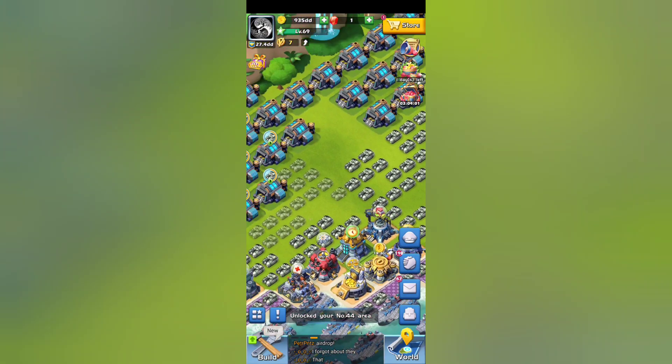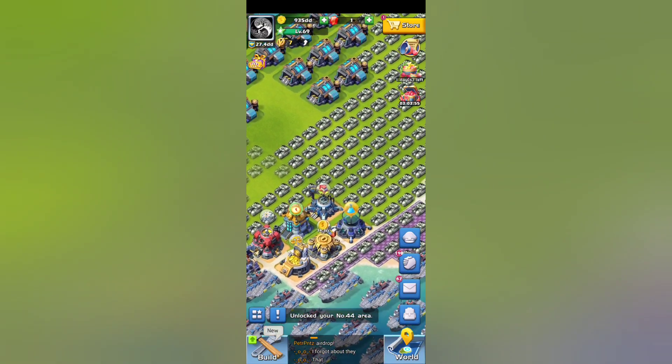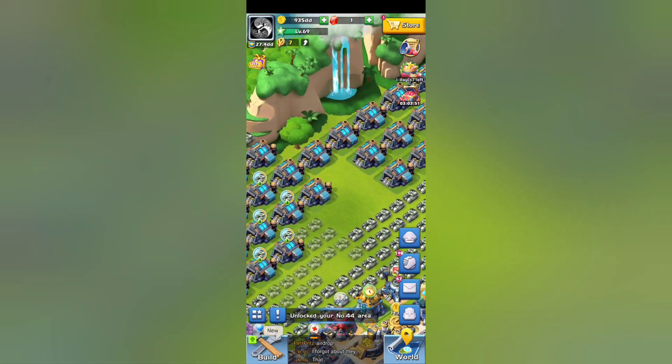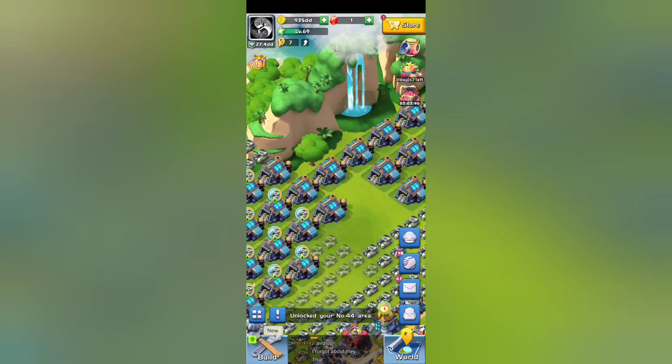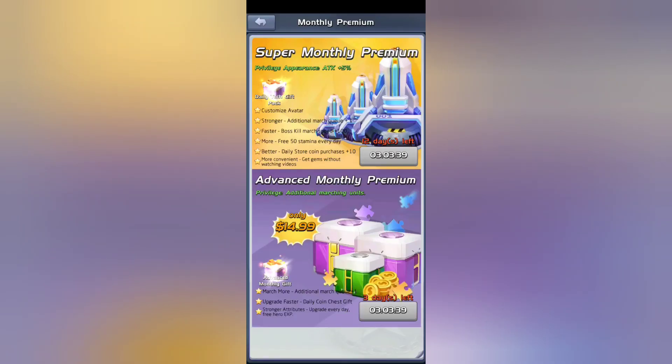Alright, so the screen here will look a lot different. This is my older account, my main account. I click this purple chest right here — 30 days — I'm under my avatar right there. This is what the other one looks like.